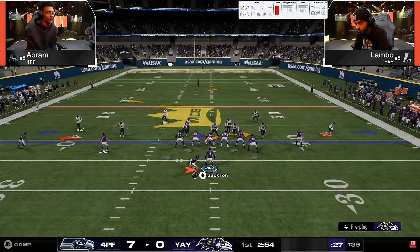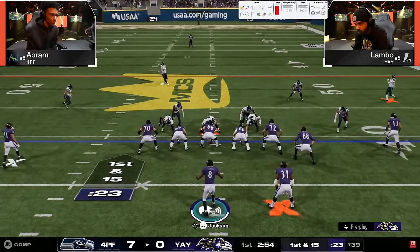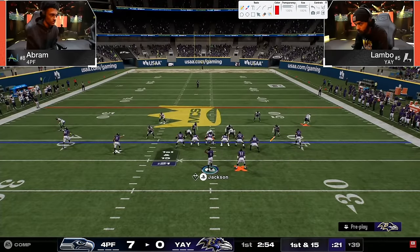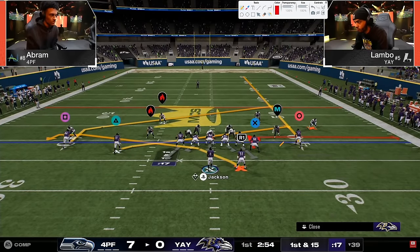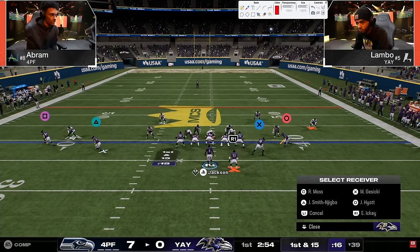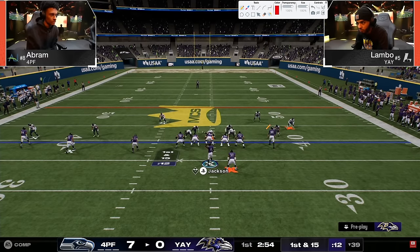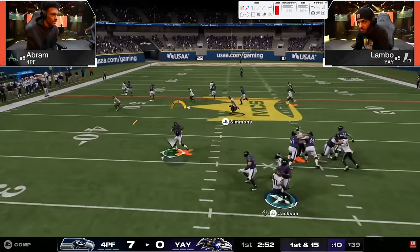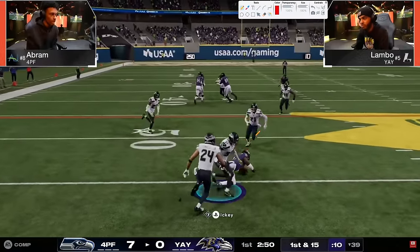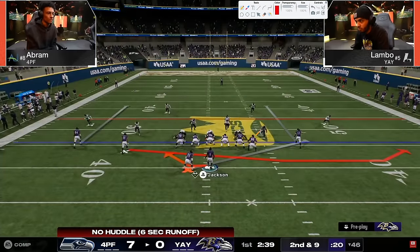Basically you need to be centered around seam streaks - seam streaks is the most important route. These short posts are becoming really really valuable. Going to Trips Flex - Trips Flex has this nice short post from the tight end, and he literally has three streaks on the left side of the field that we have not seen. Lambo is going to play very unorthodox in terms of how he plays offense.